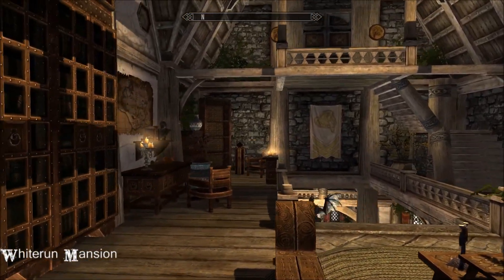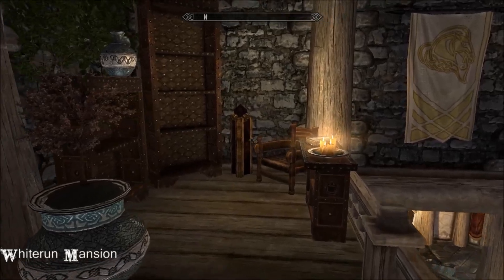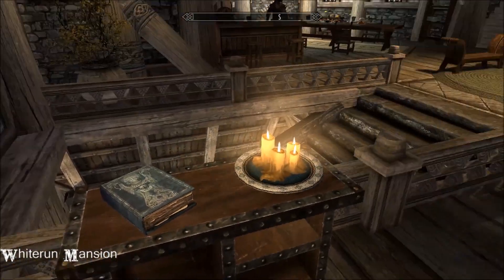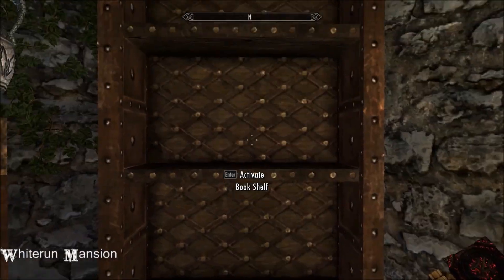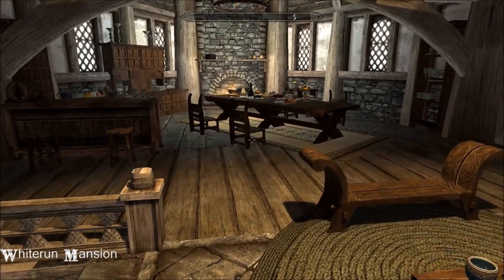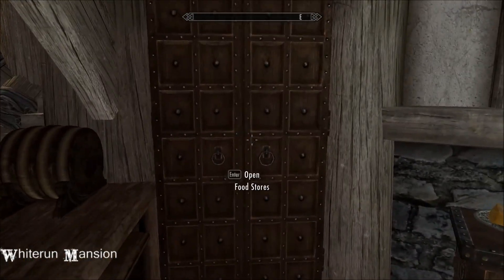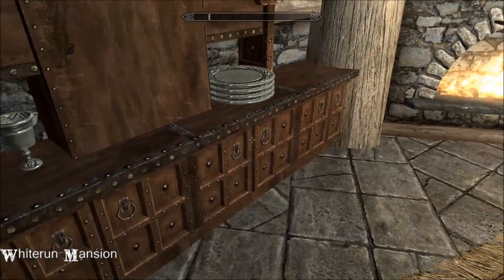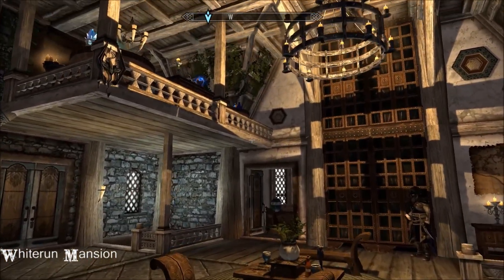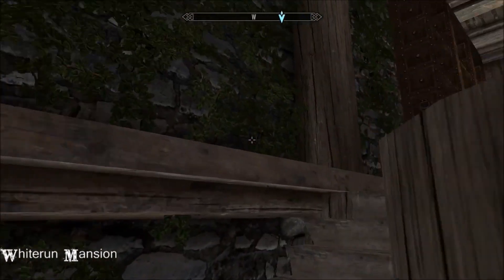And then you have this really nice big room here - bookcases, a little office desk. Open your treasures, not that I have any. On the quiet, there are actually quite a lot of bookcases. I like the bits of greenery on the walls, that really breaks it up.